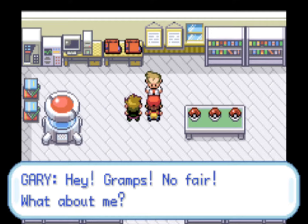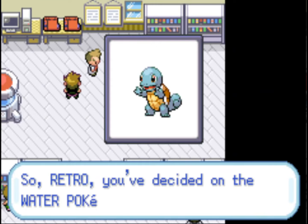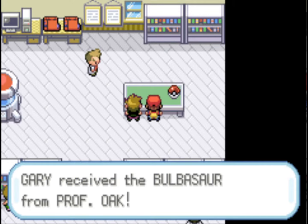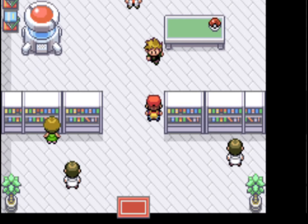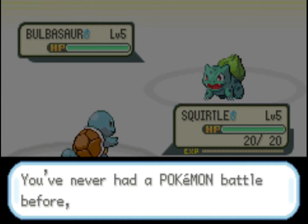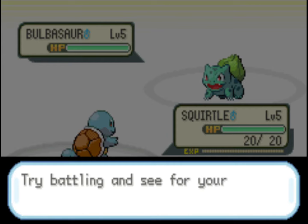You can choose between Fire, Water, and Grass — the game works sort of like Rock, Paper, Scissors. I'm going to choose the Water starter, and that's generally the easiest and best one for playing through the game, because Water is pretty good against the first gym and stays strong throughout the whole game. I would suggest Squirtle, but you can pick whichever one you want.